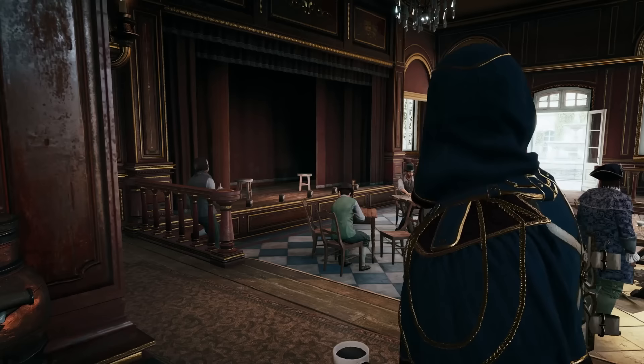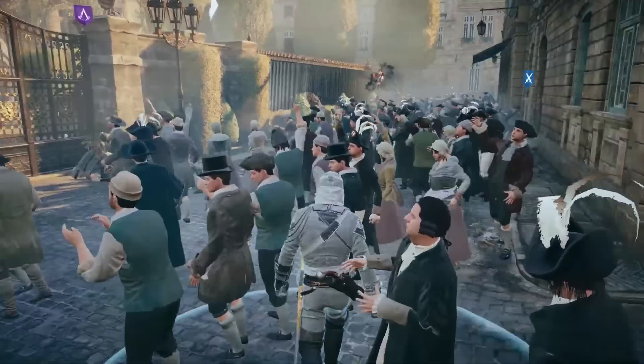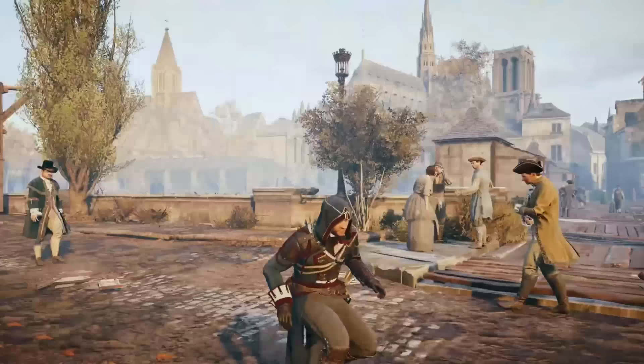At the beginning of the game, Paris is still relatively calm and peaceful, but as the revolution intensifies, so too do the battles in the streets. Buildings are destroyed, barricades are erected, and the city becomes a true battleground. It's a great example of how a game's setting can be used to tell a compelling story and immerse us in that world.